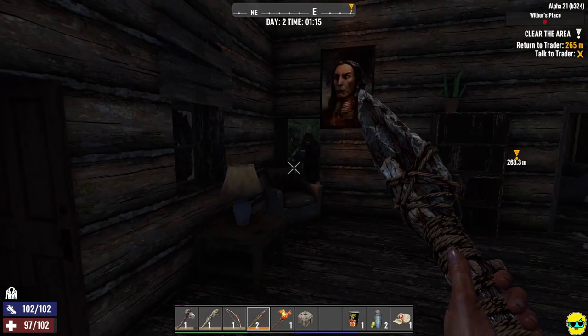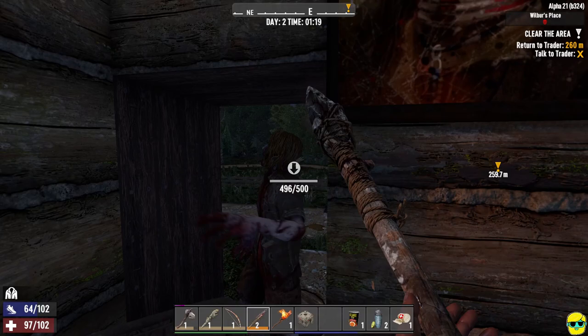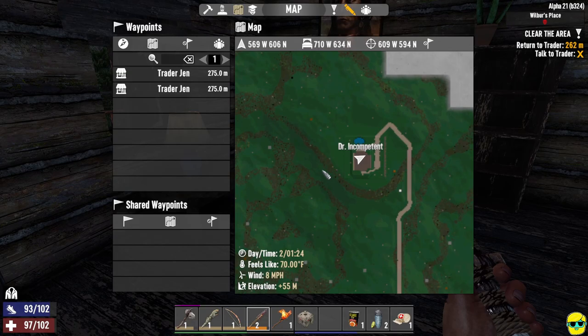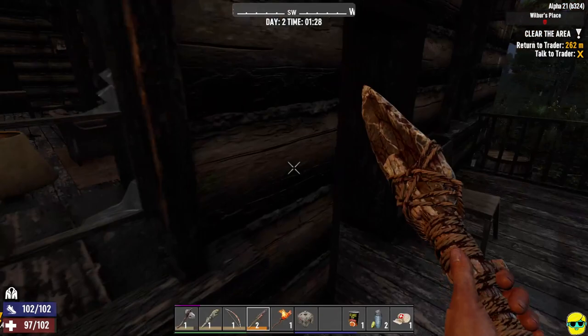There's still a zombie outside trying to get in. We take her out — a tough one. Checking the map, we've cleared the area. Now it says 'talk to trader' — we go back to Jen to complete the quest. Running back at nighttime, I notice we got double loot from completing the quest while having pre-looted. It's nighttime so I'm moving fast.